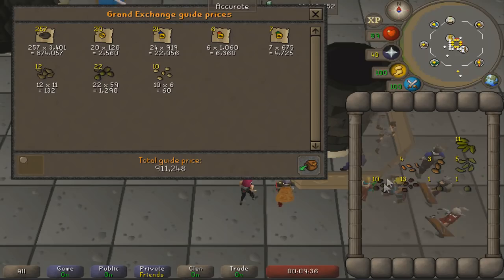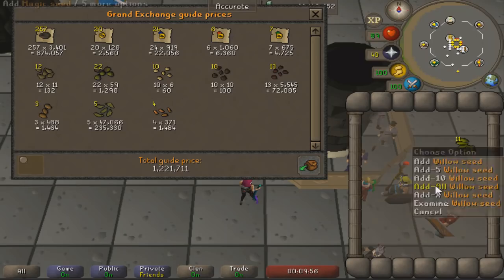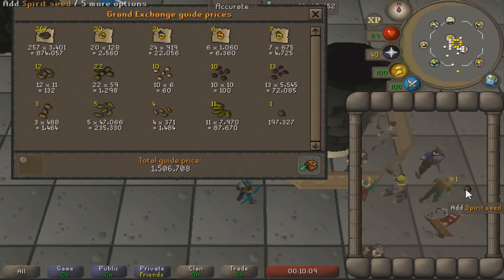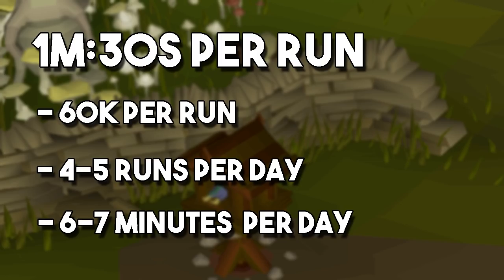From the seed nests I got a bunch of willow seeds, some maple seeds, and one magic seed. In total I got 1.5 million in loot. After accounting for time, the effective hourly profit is 2.4 million per hour since it only took about 37 minutes. That's about 60k on average per run, and the number of runs needed to earn a bond right now is 65 runs — so you need to do about 4 or 5 runs a day to earn a bond since a bond lasts 14 days. Taking into account the time, 4 or 5 runs is about 7 minutes a day.